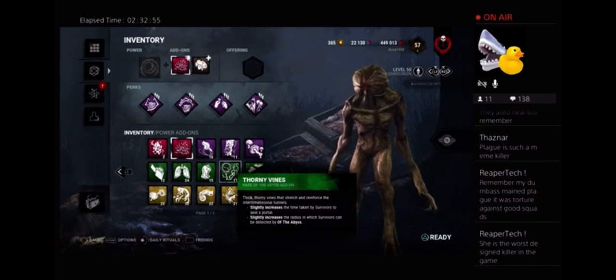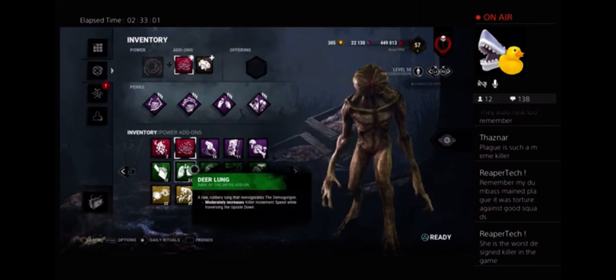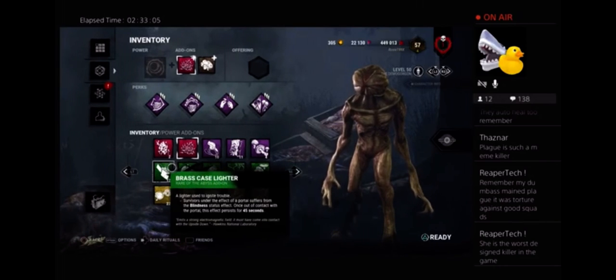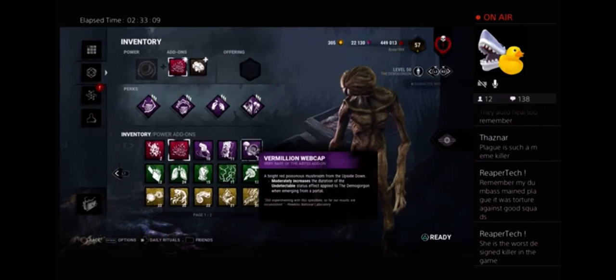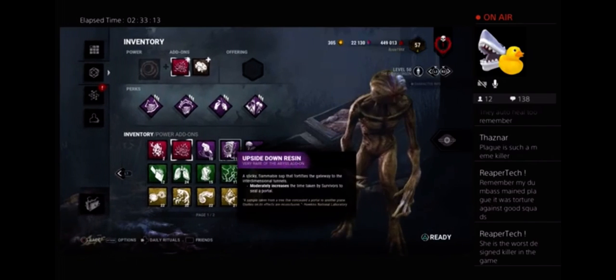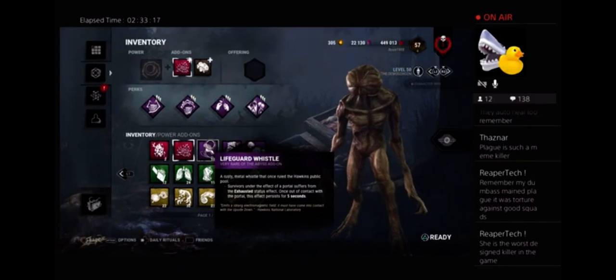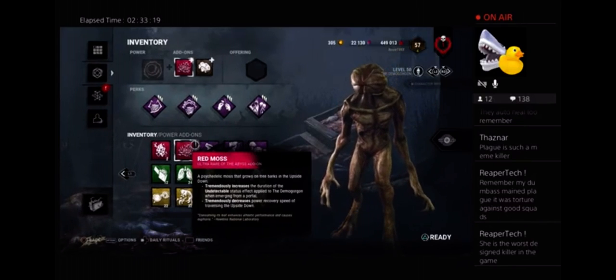Slightly increases the time taken for the portal — correcting a weakness, seven to two. Power recovery speed — correcting a weakness. Killer movement speed — three. What are we at? Like eight to three now? Eight to three. Blindness — non-factor. Undetectable — correcting a weakness. Moderately increases time to sake — non-factor. Non-factor. Correcting a weakness.